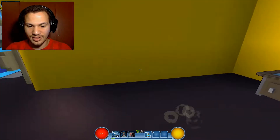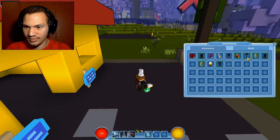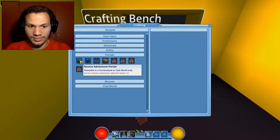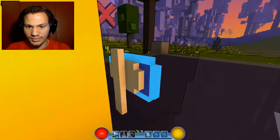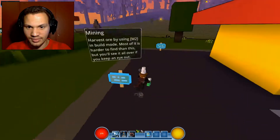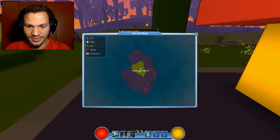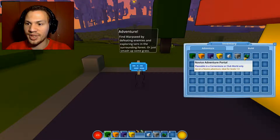Done. Now how do I use it? Rejuvenation station — oh, I already have one of those. Is it in my inventory or something? That's what I was trying to figure out. Oh yeah, it's in the build section.